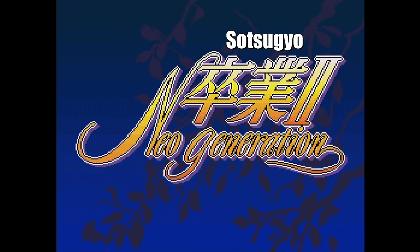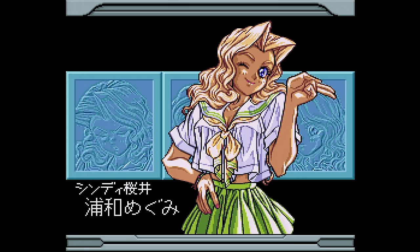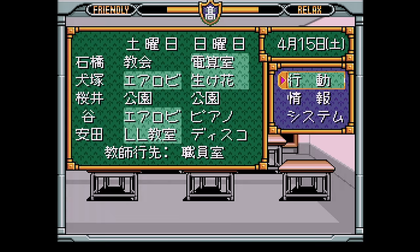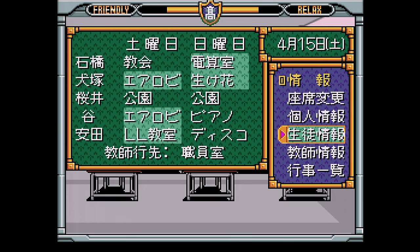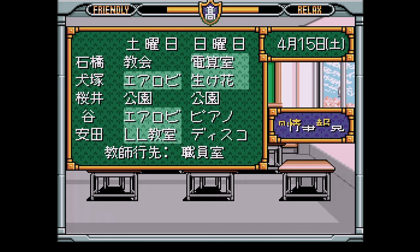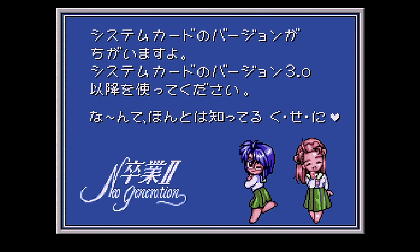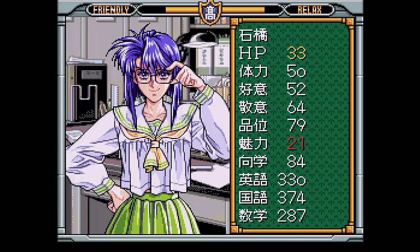This one is called Satsugyo 2 Neo Generation, and it's by River Hill Soft. This is a game based around a bunch of anime girls. This one is a classroom simulator where you need to choose their classes, make sure they learn a lot, and also make sure they don't get into trouble. Who gets home from school and wants to play a game about school? If your system card is too old, you're told to use a System 3 card or later. You get an extra loading screen when you use the arcade card, but there's really not any noticeable differences otherwise.